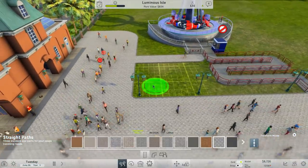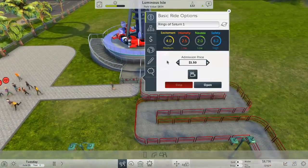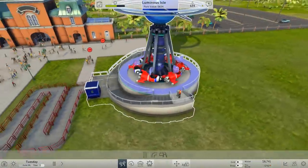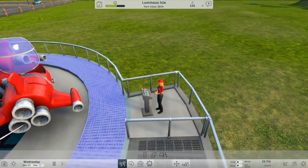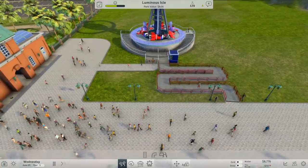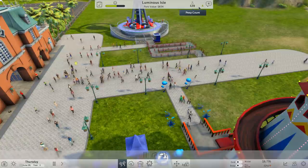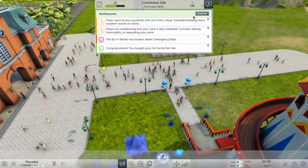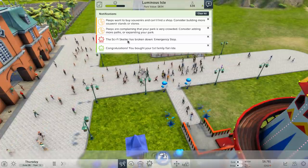I'm at stable 60 FPS at the moment. We've got a happy peep on the ride welcoming people to come and have a look. People are going to start to queue — 129 people in. One guest says 'I want to buy souvenirs, can't find a shop.' Park is very crowded — more paths needed.